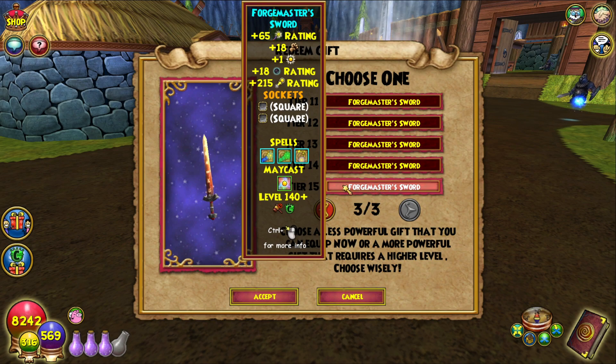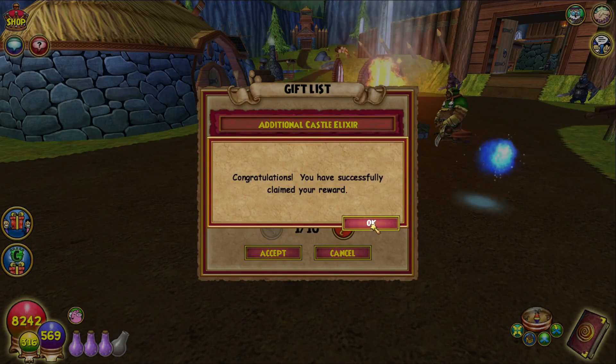I can't actually control-click for more info — it doesn't let you do it on this screen. Okay, well we can't actually see that until I redeem it. But yeah, that is level 140. Obviously we're gonna redeem it for 140, so let's just do that.